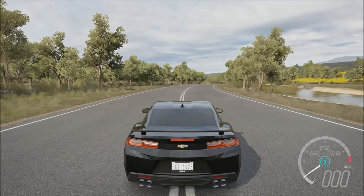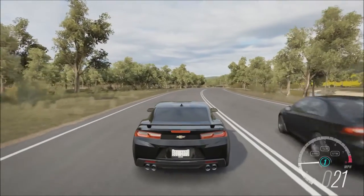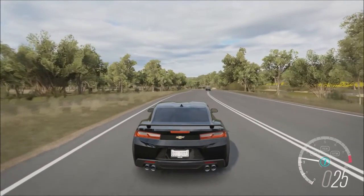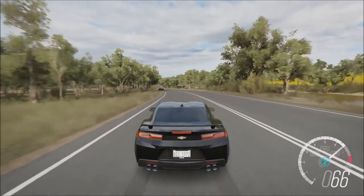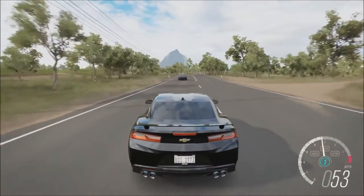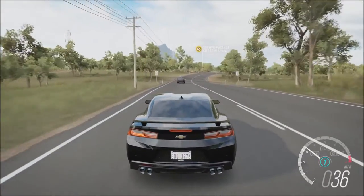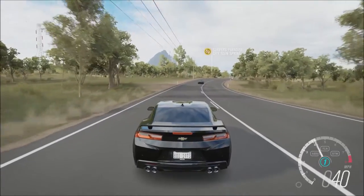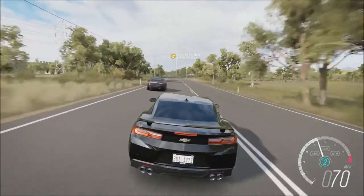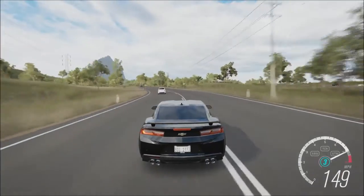We are here with the Chevy Camaro — this has about a thousand horsepower in the game but we're going to talk stock. The SS has a V8 with 455 horsepower — close to the Mustang — with a 6.2 liter V8. This comes with a six-speed manual or you can get a ten-speed automatic, which is really fast. The ten-speed auto in this is really good, the eight-speed in the Hellcat is really good, and the eight-speed in the Corvette is really good.